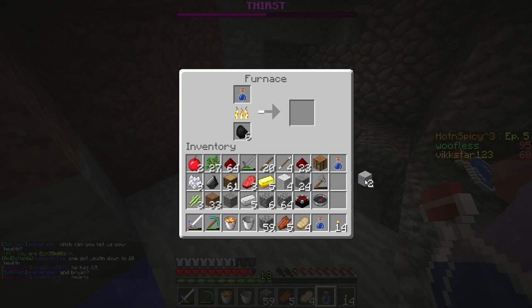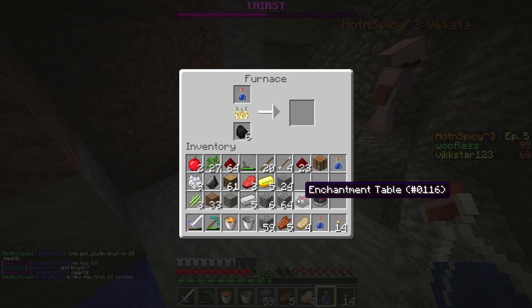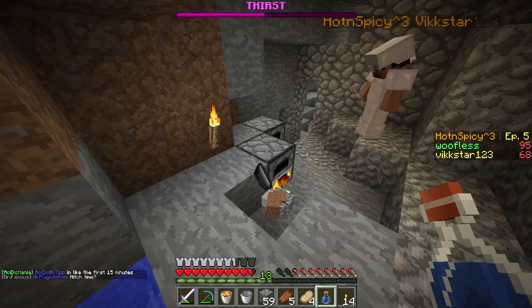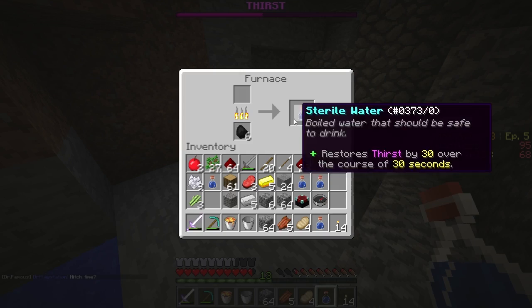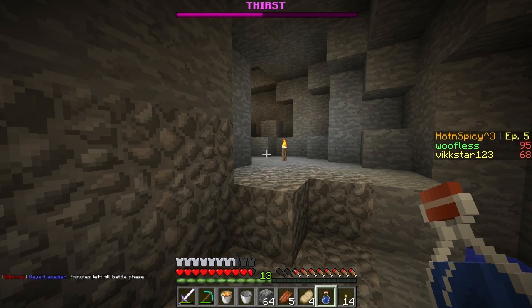Literally everywhere — I cannot understand this predicament. I've got way too much stuff in my inventory, that's 2.5 hops. He's literally just trying to die. Someone made some really good points about UHC that hopefully get implemented in the future — just about incentivizing kills more. Seven minutes left till battle phase.